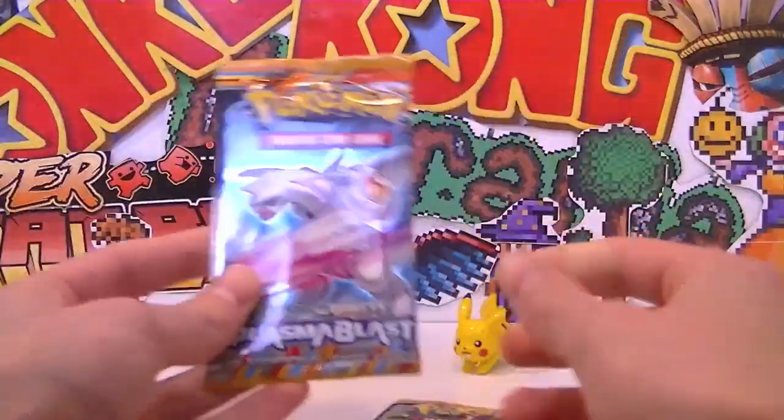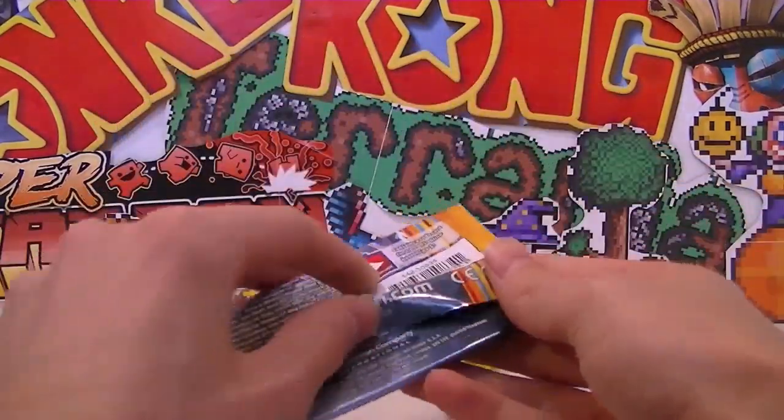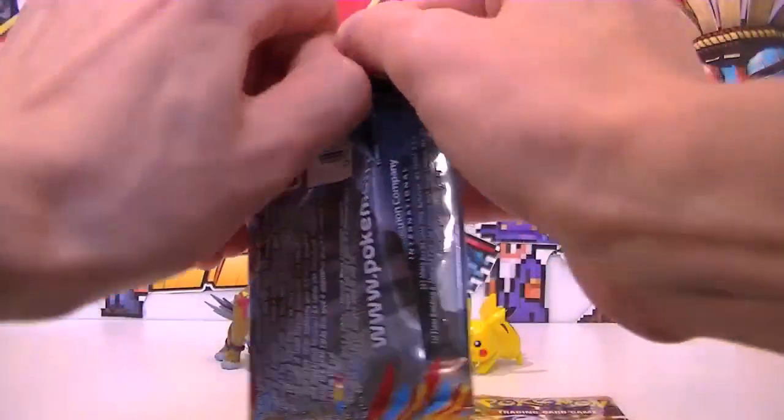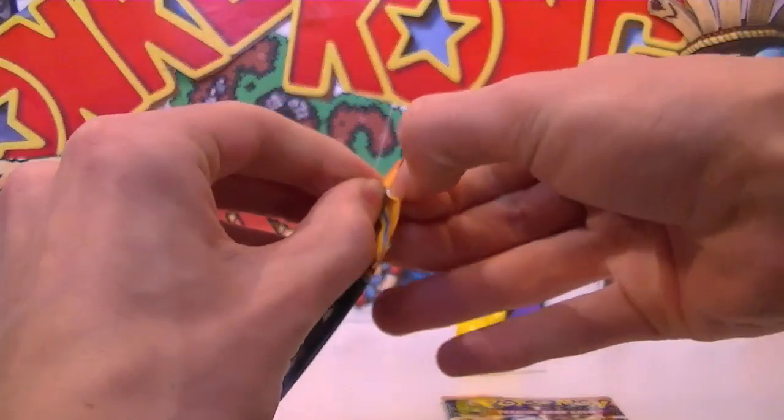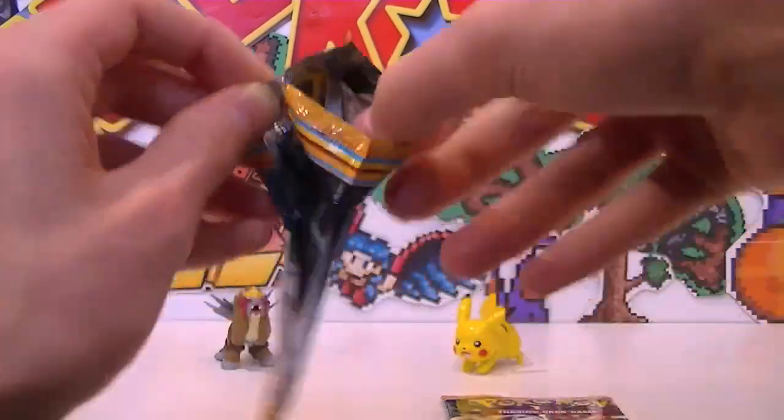I just forgot to say — on the front was a Genesect and a Palkia pack. The cooler bunch. I wish we got a Porygon Z, but you know what? Beggars can't be choosers — I think that's how the saying goes.